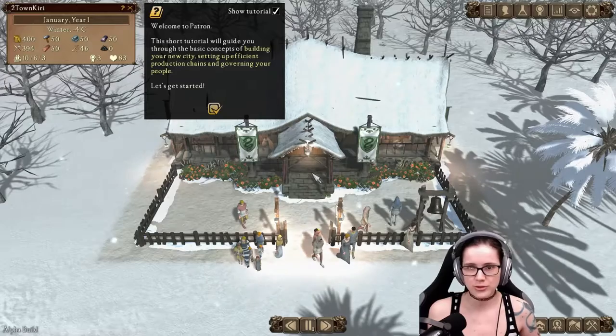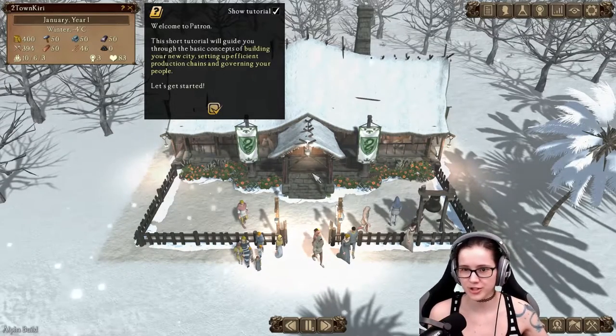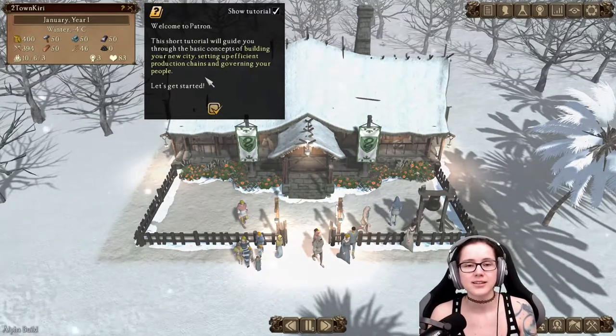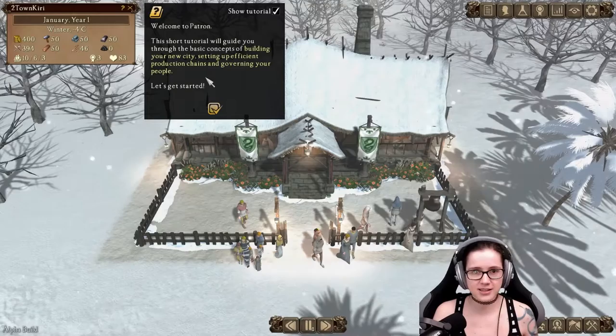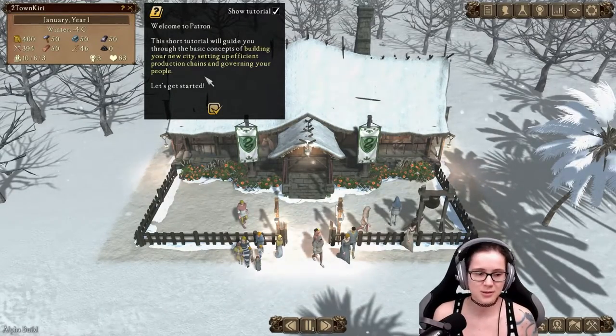Welcome to Patron. This short tutorial will guide you through the basic concepts of building your new cities, setting up efficient production chains, and governing your people. Let's get started. It's January, the first year — winter. It's minus four Celsius, so that's a great starting point.